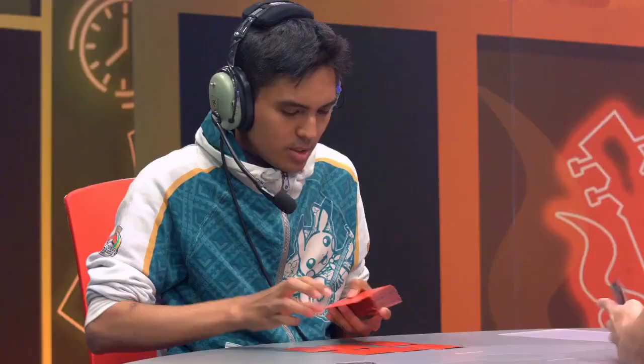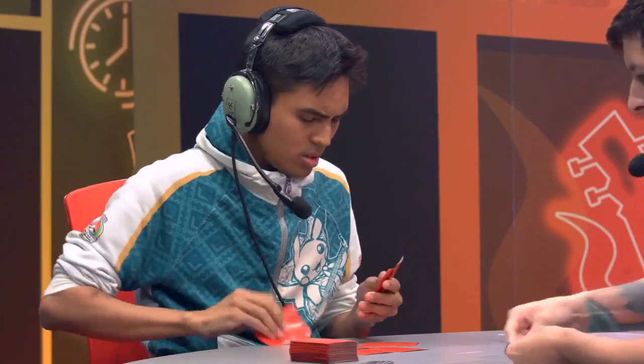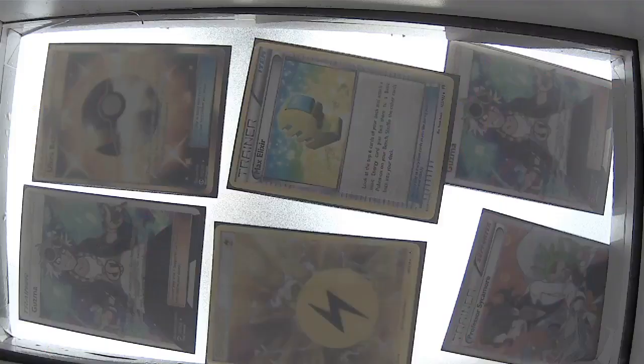The non-GX Buzzwole is the difference maker in this matchup. It can lead off just poking for relevant damage, it's annoying to knock out, and when it comes to that four-prize turn, Sledgehammer gets a one-hit knockout on a Rayquaza GX for one energy on a non-GX Pokemon. It is such a swing in the game, and it's all thanks to damage-boosting cards: Choice Band, Strong Energy, and Diancy Prism Star.